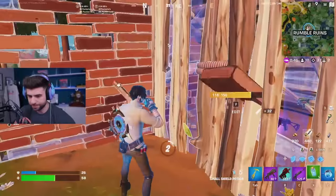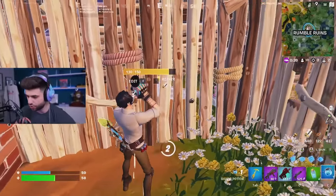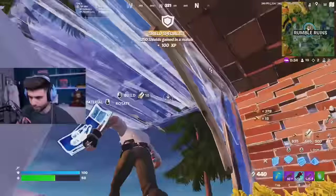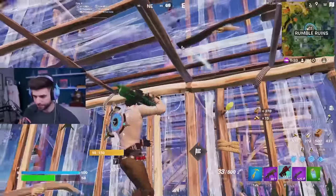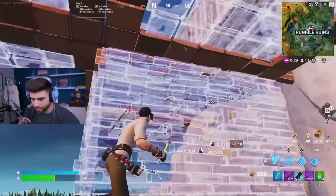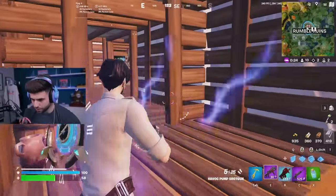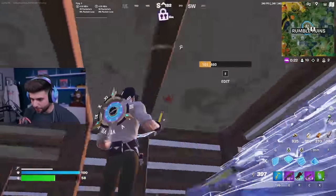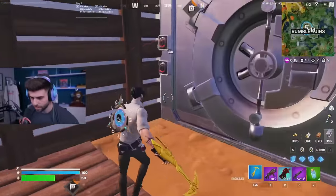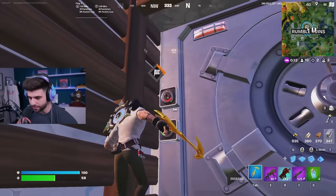We're going to get full health, full shields. We now have the P90. Here's a quick tip — we have two keys. We don't want to be here, we don't need to be here. What we're going to do is literally run to the vault down here, because everybody's going to be fighting for position on the center. We don't need that — they can all fight themselves.